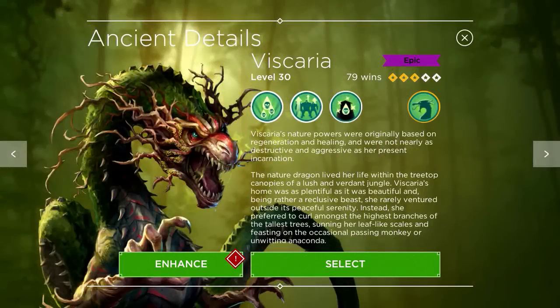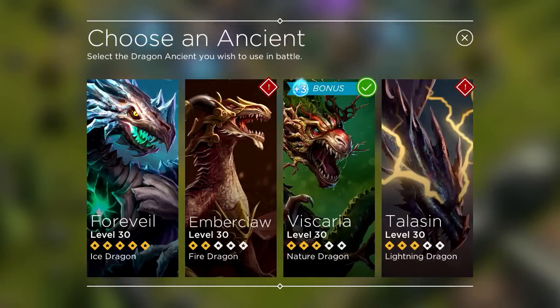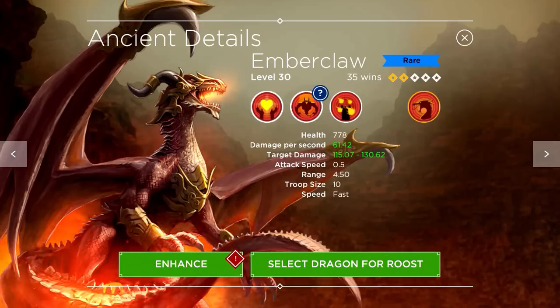So where do you find out about your dragon's hit points and damage? The normal way you access your ancients, you only have access to their story. Thanks to my kingdom mates at iBos — that's a plug for our kingdom if you're looking to join one — they told me that the only way to access the stats is by clicking on your dragon roost and then clicking 'choose an ancient.' You can see here you have access to your dragons, and when you click on one, here is where you have access to their health, damage per second, target damage, and other info — not their story.